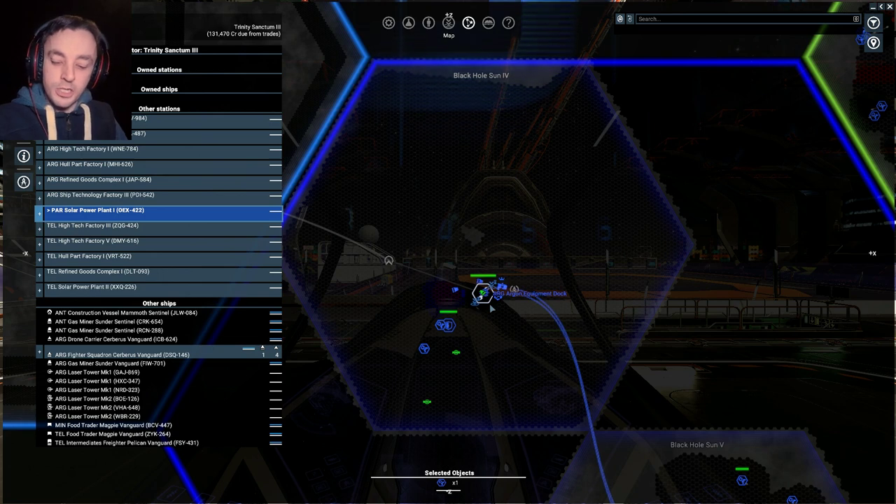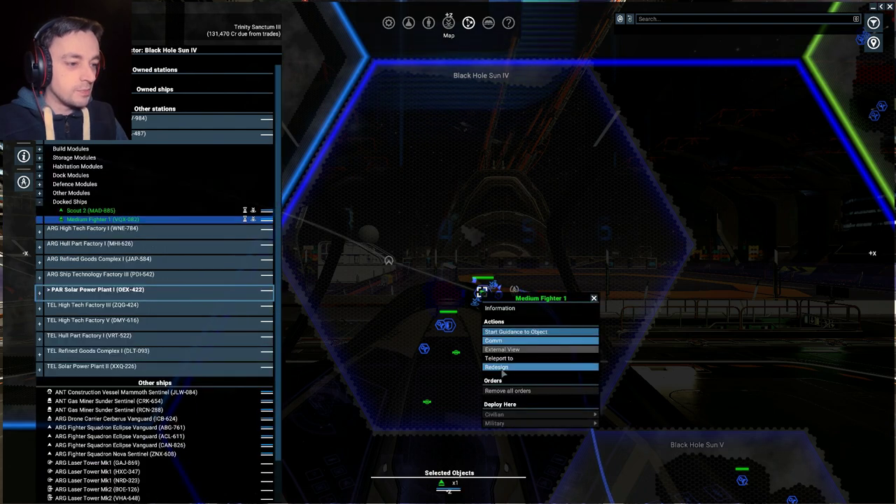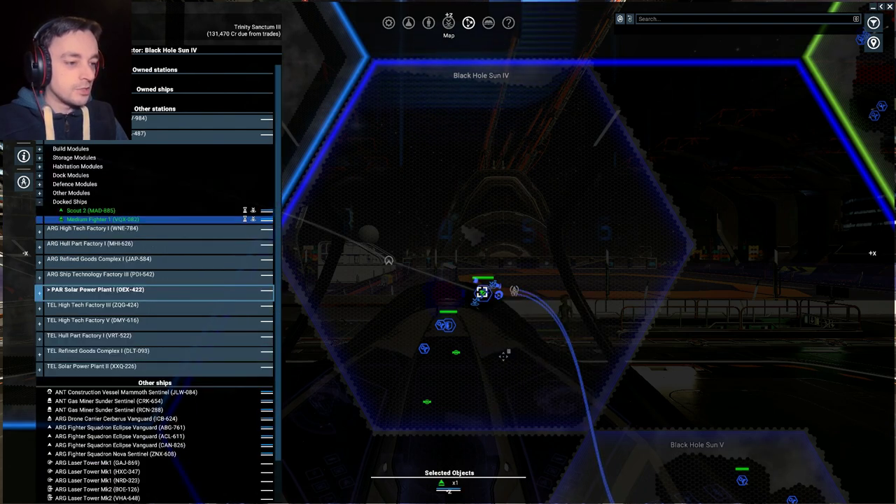In the last episode, we finished at Ianimous Zura. I decided that I wasn't going to go to the Scaleplate Green one because it's where the Xenon are and they would murder me, so I decided I would go to the Black Hole Sun one next. I've parked a little ship over here to go straight there. Teleport me there, please.